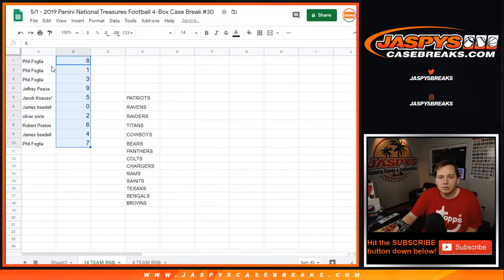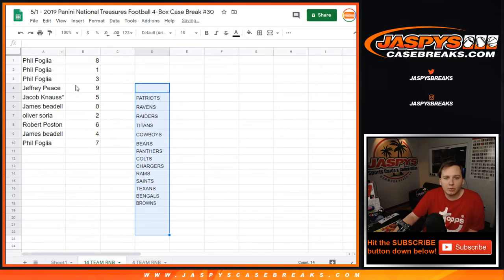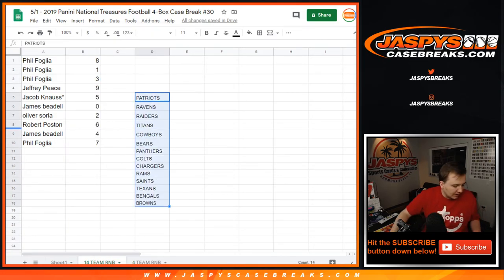So here you go, for these teams right here. Phil, you got eight, one, and three. Jeffrey, nine. Jacob, five. James, you get zero plus any redemptions. Oliver, two. Robert, six. James, four. And Phil, seven. So we will be back with another number block and then the break.